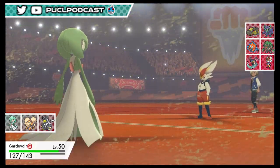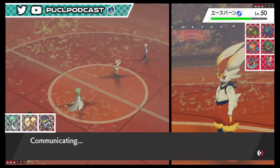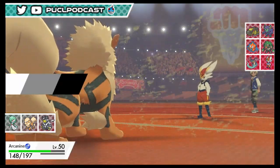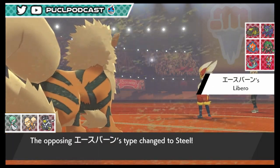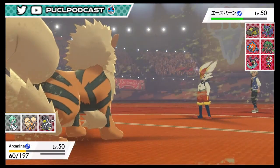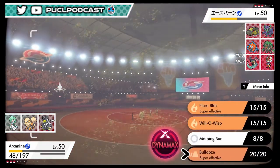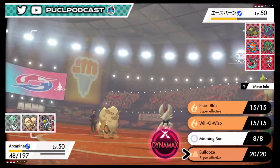We go straight to Arcanine - the Intimidate is going to help. It might just Airstream since that's the logical thing, but it still takes Intimidate and Rocky Helmet. Actually, Dynamax moves don't trigger Rocky Helmet or Iron Barbs. Iron Head is perfectly good for Arcanine - he does damage to himself too since it's a Steel type now. Life Orb set. I'll try Bulldoze - no reason for Morning Sun in the sand since it heals almost nothing.